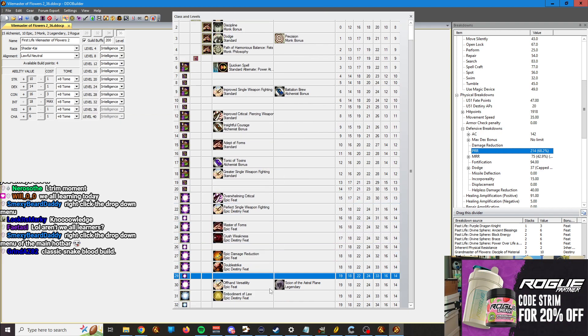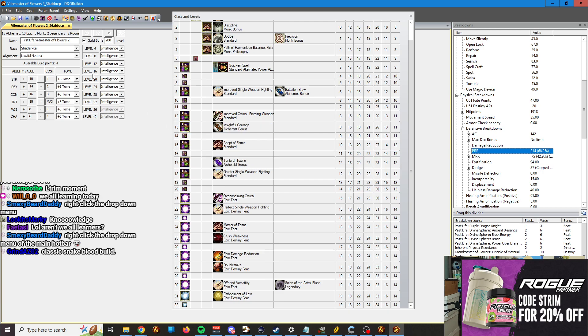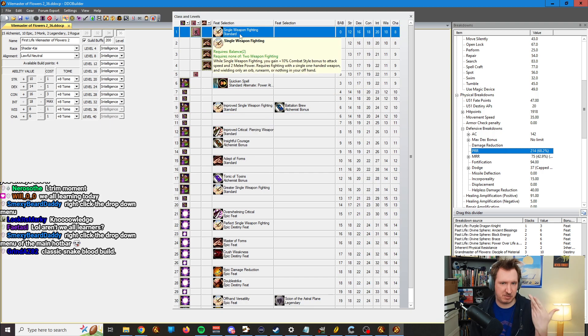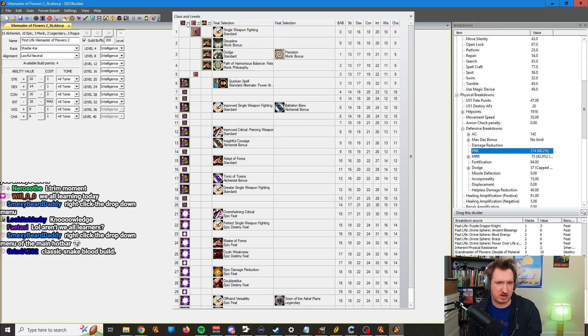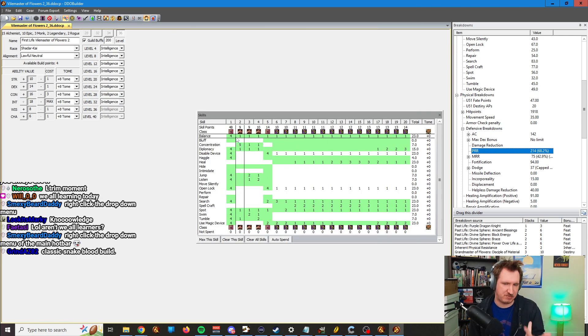So keep that in mind. And that's about it. If a feat is not showing up on the list, that's probably because you forgot the requirements. Make sure you set up your base stats, if you have tomes, what your level ups are, and your alignments. You might be like, I can't see Single Weapon Fighting in the builder — that's because Single Weapon Fighting requires Balance. So if you forgot to put the skills in and forgot to put Balance, you won't see Single Weapon Fighting in the builder.